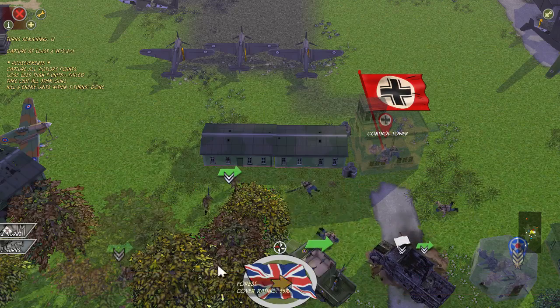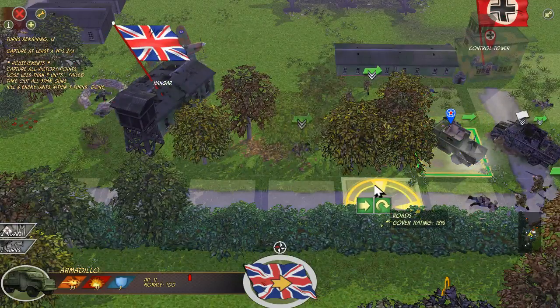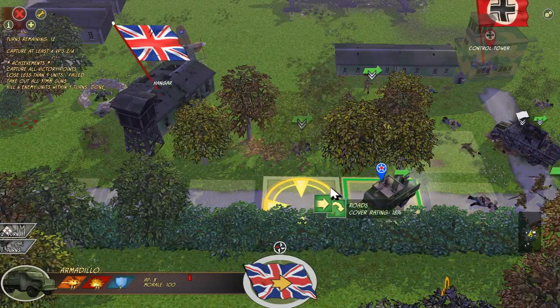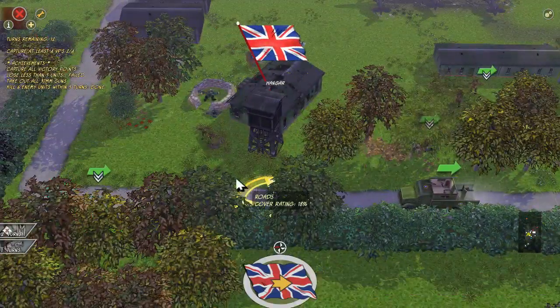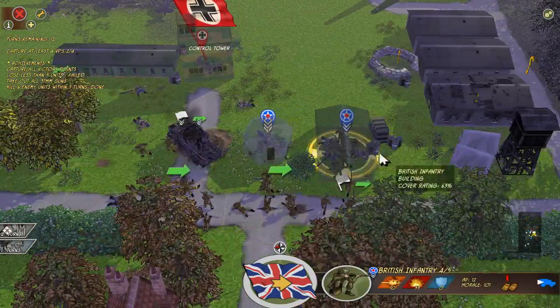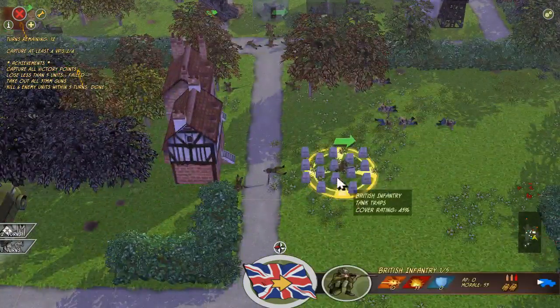Good work boys — getting a little closer to the control tower, although that is just with a scout unit. I also want to get this armadillo in a position where that unit can't just destroy him with grenades. Let's do that. I think we're doing everything right.